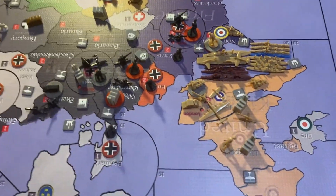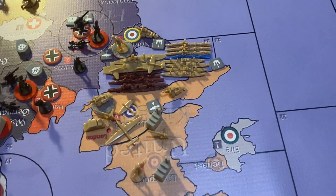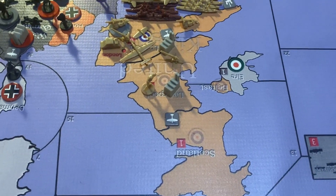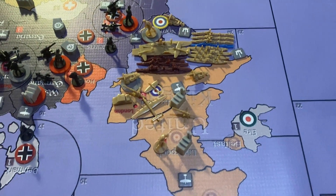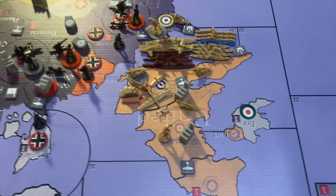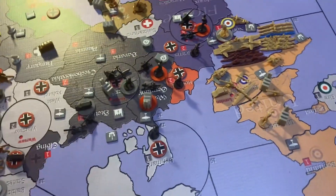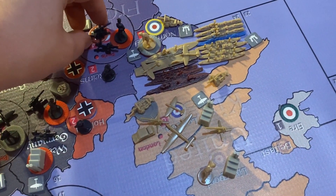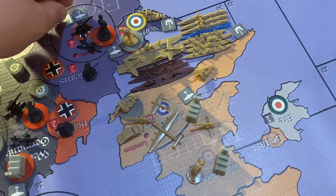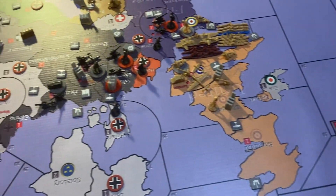On their turn, Germany built a ton of infantry. The mobile units can move to the front, while others are part of their Atlantic Wall. The UK landed troops from Canada and their transports in sea zone 23, landing in Normandy — seven infantry and an artillery. The Germans should be able to beat them back, which is why they built a fighter and are trying to get more units there.